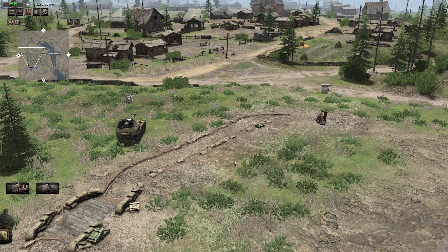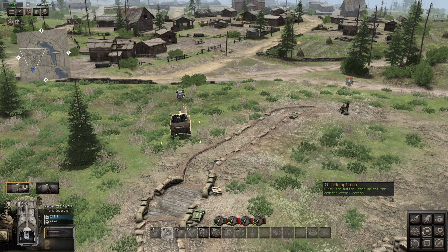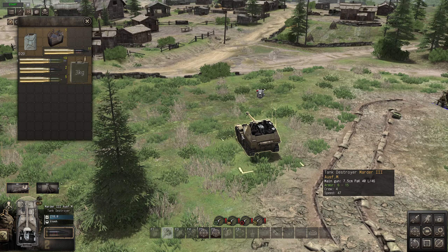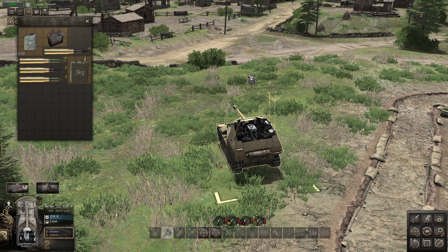Hey everyone, Sir Jellybean here and we are back with CoreTimes Gates of Health Offfront Tutorial guide. This time we are talking about the lock ammunition functionality and how you can use that to your advantage. Now it may seem pretty simple — it's down here in the bottom right on the HUD. The ammo is switching a lot and you can lock it. You might think why do I want to lock it? Well, the first reason is you want to lock a certain type of ammunition so the AI doesn't constantly switch.